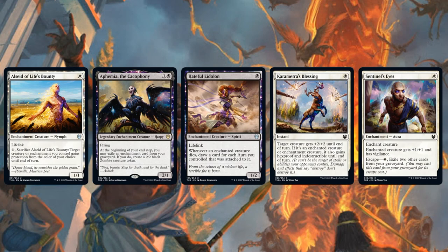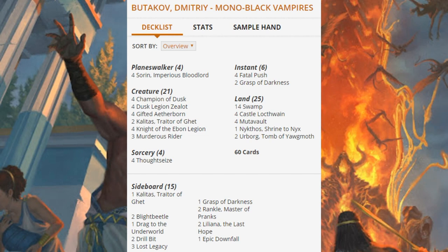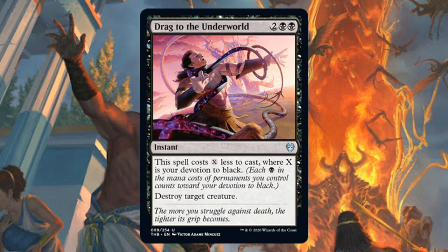Mono Black Vampires came in eighth place, which does have some similarities to Mono Black Aggro, but overall it is a very different deck — it does focus more on that vampire tribe. This decklist only has one card from Theros Beyond Death in it: just one copy in the sideboard of Drag to the Underworld.